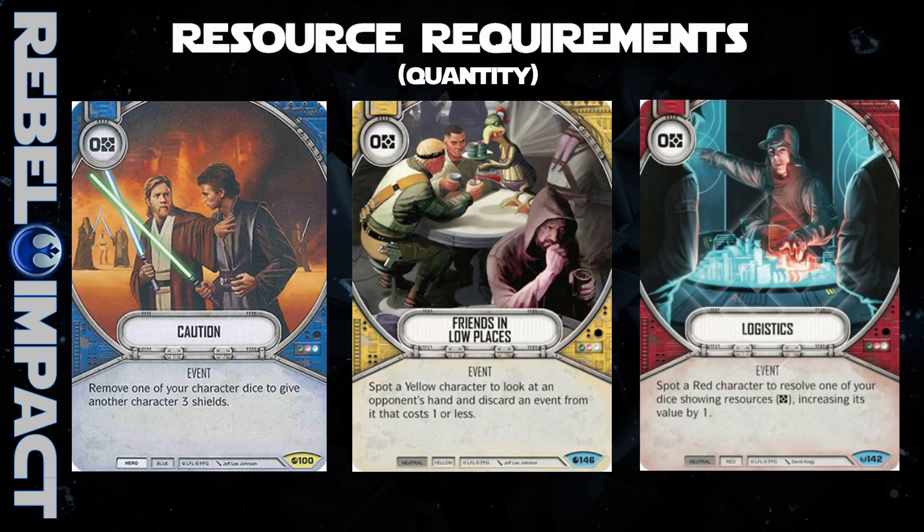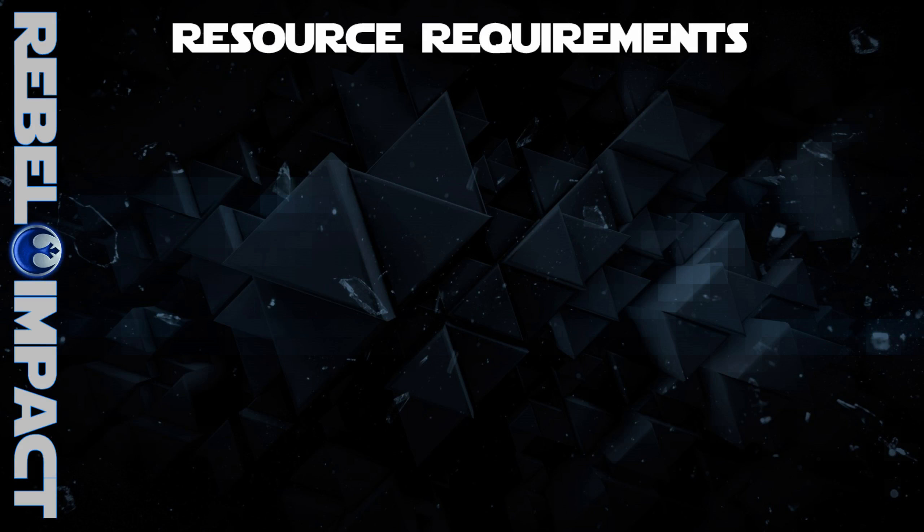Lastly, I'm going to mention Logistics as a very consistent card in both deck presence and effect. It resolves a resource die and gives you an extra one from it. It is inevitable that you will want to resolve a resource face at some point in your game of Destiny — so this card lets you take advantage of that particular resolution by granting a bonus to it. You can't really go wrong with it if you're playing a deck that needs a few extra resources on this turn or the next. Thus, it adds consistent resource generation at a time you would otherwise already be taking that action anyway.